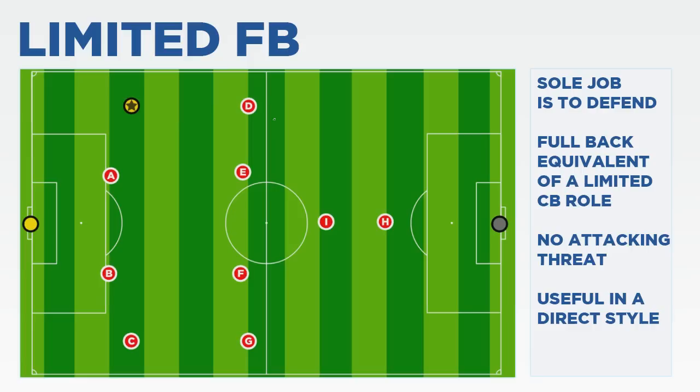One problem I do think you may have with the limited full-back is your full-back being doubled up on by a wide midfielder and a wing-back. It's a tricky one. To get the balance with the limited full-back, he's going to need support. At the same time, however, the deeper players don't need to come too short to get the ball off him because of how direct he's going to be.